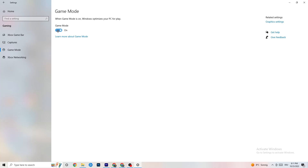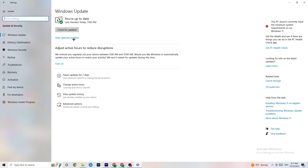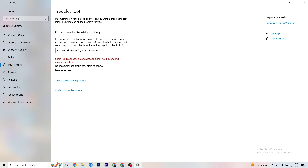Go back to your main Settings and click on 'Update and Security.' Stay on the Windows Update page. I strongly recommend you check for updates, because keeping Windows up to date increases your system's performance and helps with every issue you're having. Update to the latest Windows version. You can also go to 'Troubleshoot' and use the built-in troubleshooter to search for problems — sometimes it finds something, sometimes it won't.